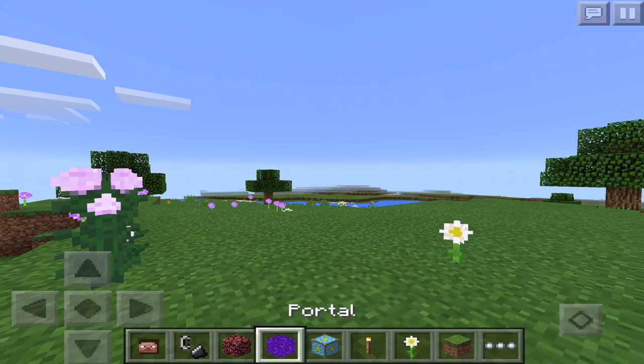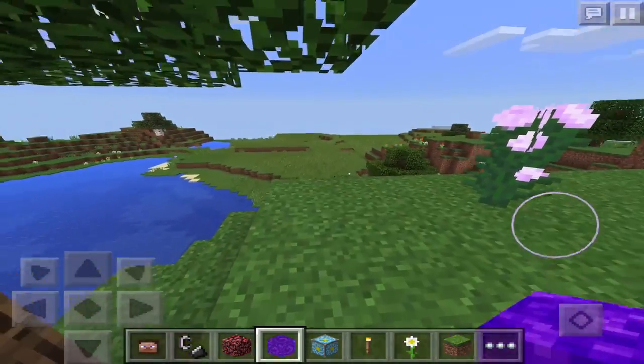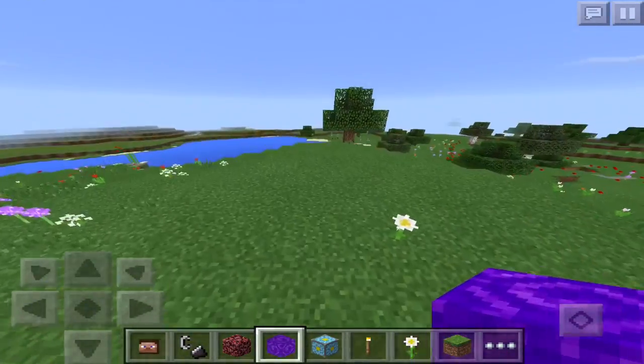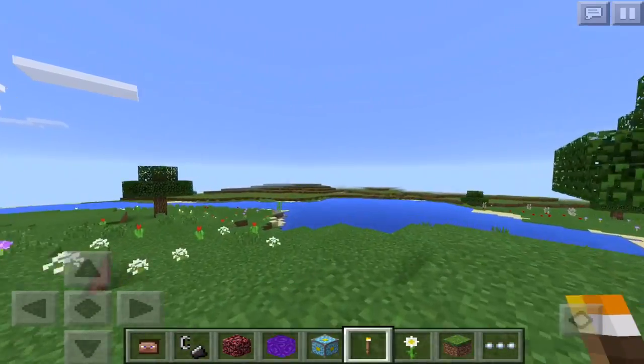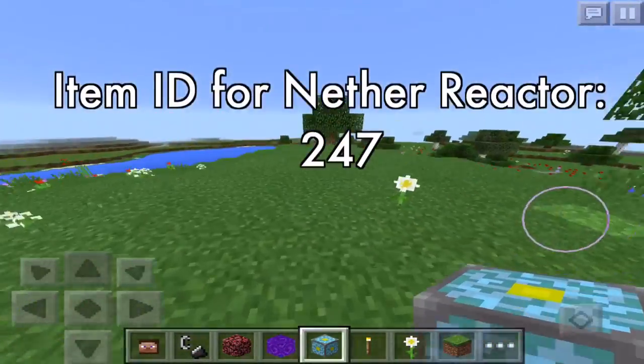To get these two items, you'll need Pocket Inventory Editor or PlugPE. Pocket Inventory Editor is for Android and PlugPE is for iOS. The item ID you'll need for the portal is shown on the screen right now, and the item ID for the Nether Reactor Core is also shown on the screen right now.